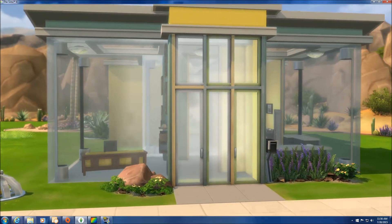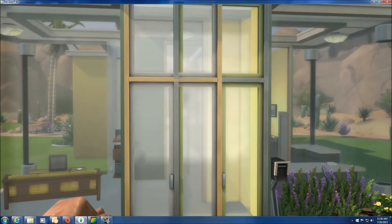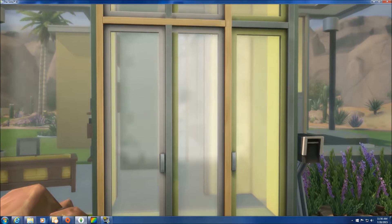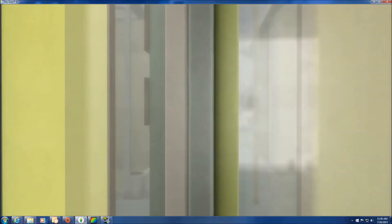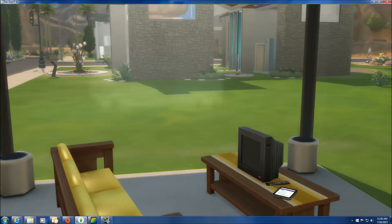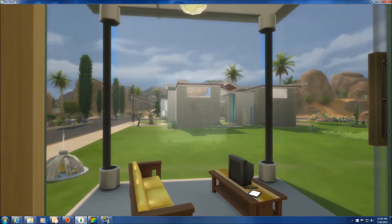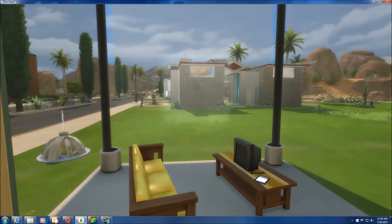Let's go ahead and check out the inside. Now, this is a starter, so there's not a ton I could really do with it without spending more money than I wanted to. So the colors are part of what I use to add interest. And if we look into the living room — the views, right? This is why you're going to live here anyway, never mind the starter portion.